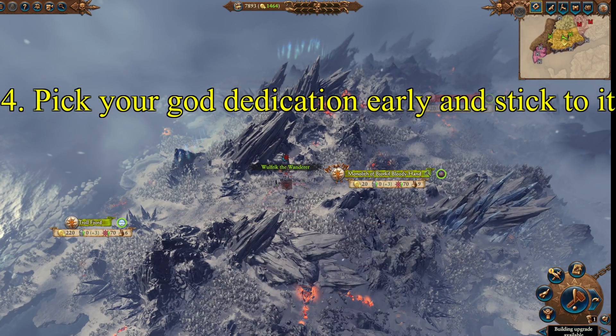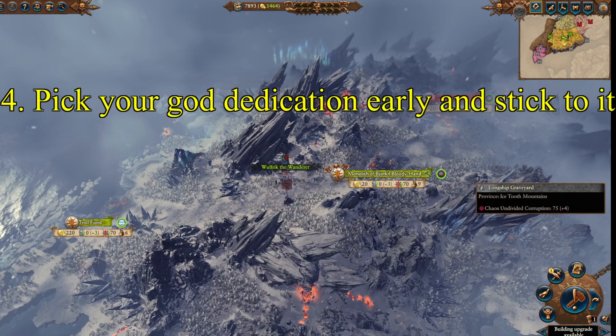Pick one and stick to it — you can only go for one. Make sure you know at the beginning of the game what you're going for, because every time you sack or raze, you get to make that choice. Kind of like the Demons of Chaos, but worse.